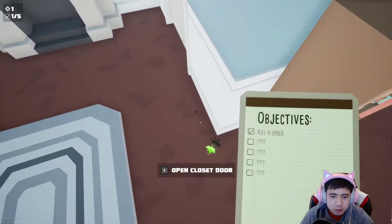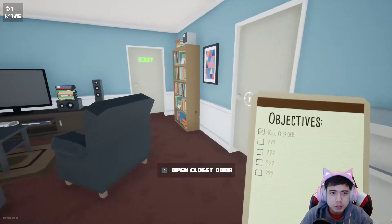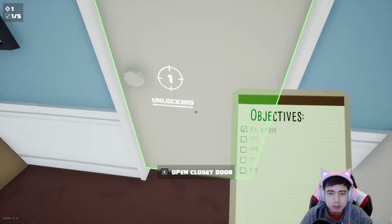Oh, gross. Kill Spider. Open Closet Door. This one? Okay, unlocking. What's behind the closet?